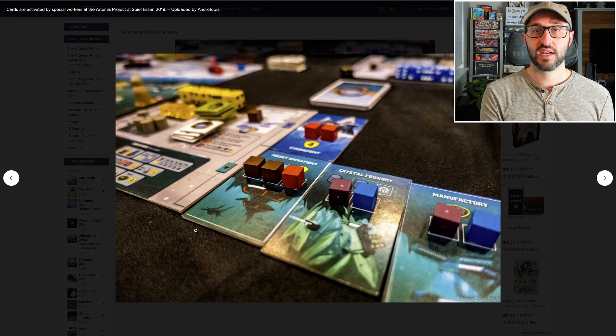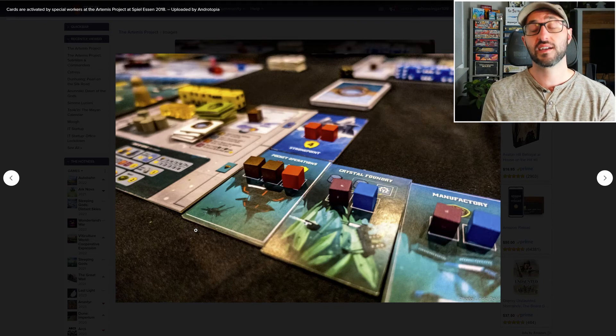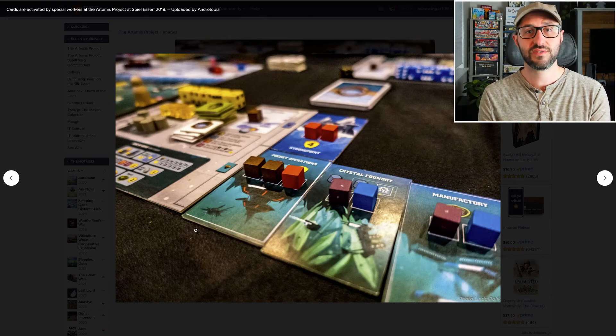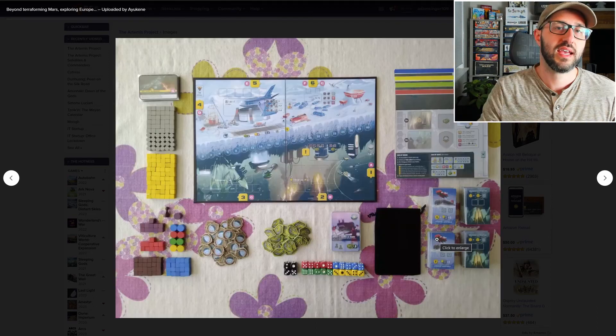You want to put a value there that no one else is going to outbid you on, but you also don't want to bid too high because you're actually going to have to pay that amount in resources, and a higher value means you're paying more for that building card.